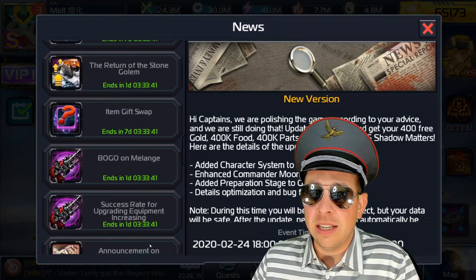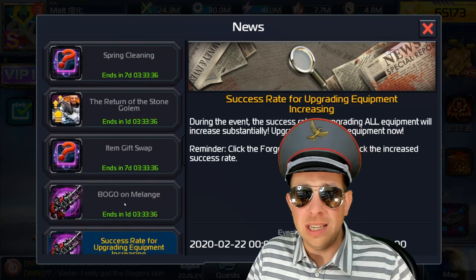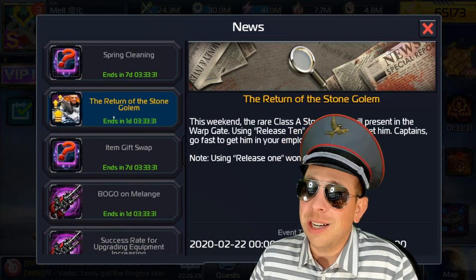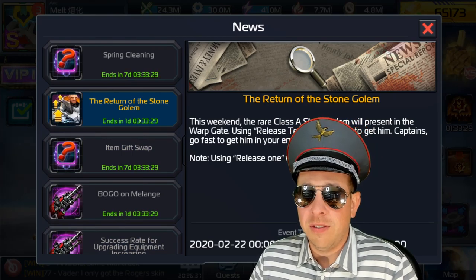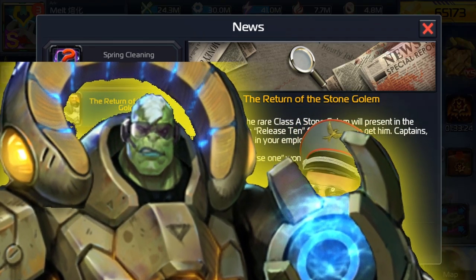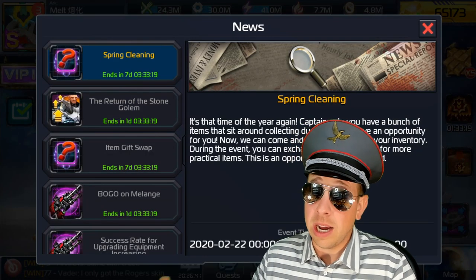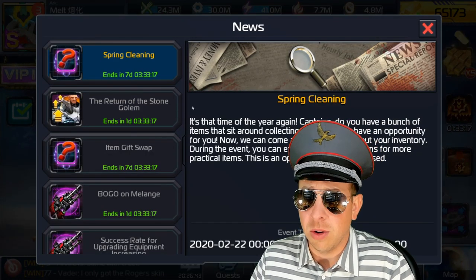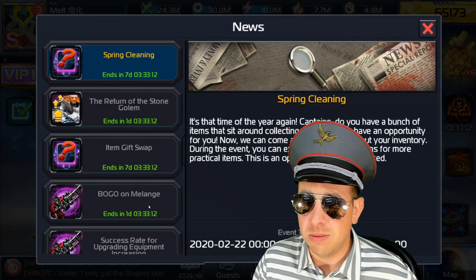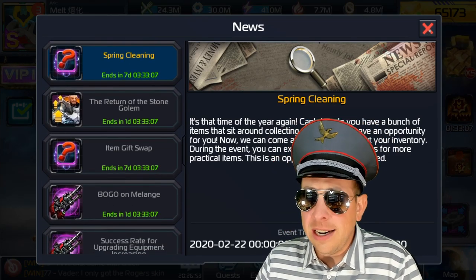During the spring cleaning event we're getting buy one get one Milan success rate for upgrading equipment. I get so many bots nowadays — the first 20 levels I just use bots, from level 10 to 20 for sure, even up to 25 or 30. Stone Golem is in the Release 10 reward, but honestly Golem has basically been replaced by Dragon Slayer. Golem is still a great commander if you don't have Dragon Slayer, especially with penetration gear, but if you're running penetration gear as an airship, just run Dragon Slayer.